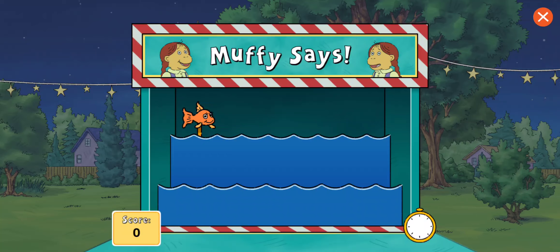Ready, set, go! Muffy says, tap the goldfish. Try again. Muffy says, tap the duck. You got it. Muffy says, tap the hippo. Magnificent.